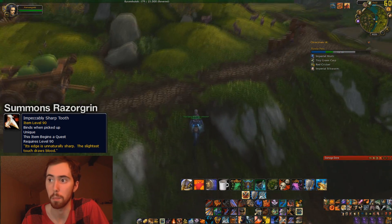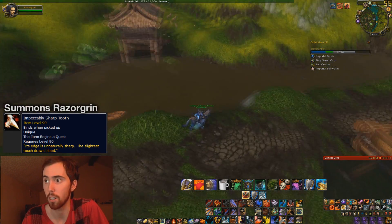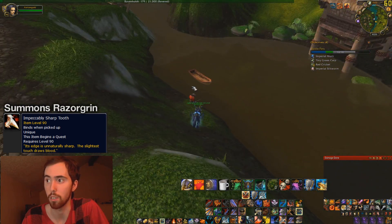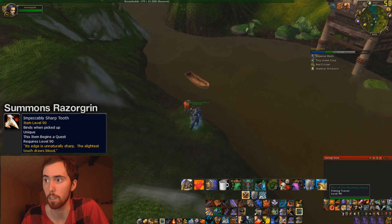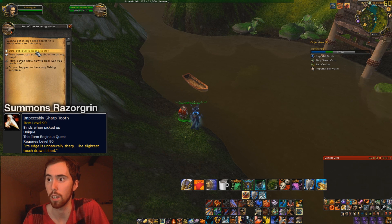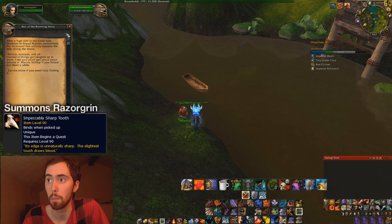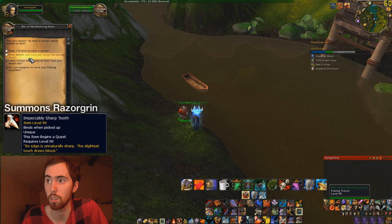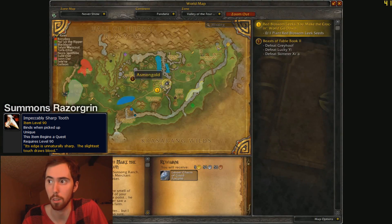The next one here is the Impeccably Sharp Tooth, and this is to summon Razor Grin. The reason I'm over here at the Valley of the Four Winds is that I'm going to talk to this guy right here, as you can see where I am on the map. I'm going to show you how to get it, because you have to fish this out of the pool — the Fish of the Day pool. In order to find out what the Fish of the Day is, you go ahead and talk to this guy, and just put it on your map.